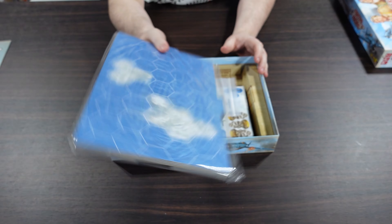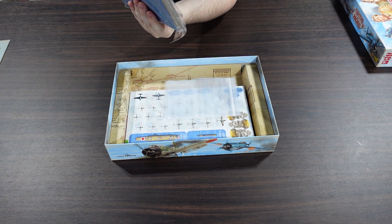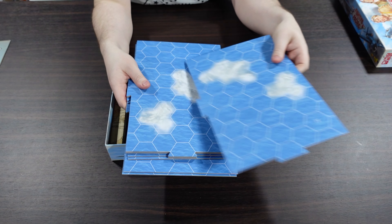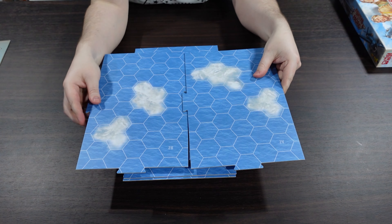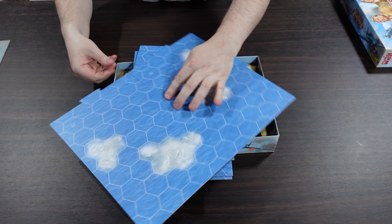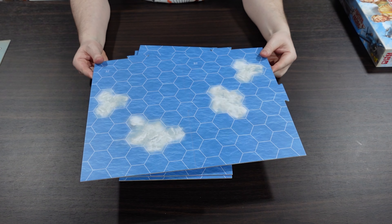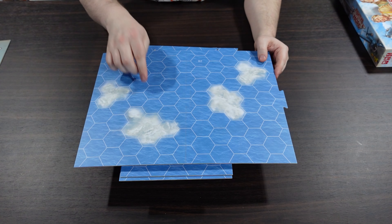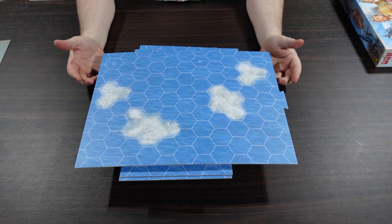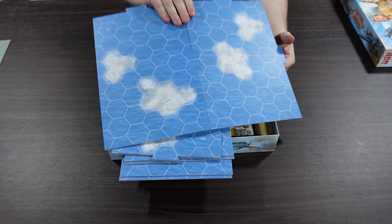We have a big package of boards. These are interlocking geomorphic hex maps. This is A2 and B2 — those slide together pretty easily and that's a really nice seam all things considered. We've got some clouds and ocean on here. It's a very crisp and clear set of boards.